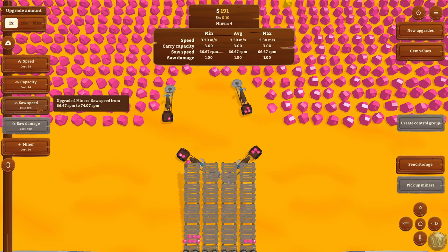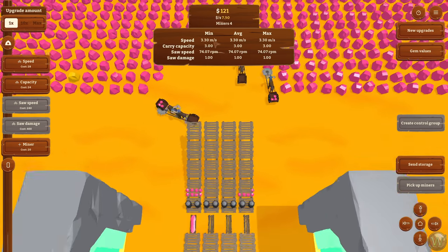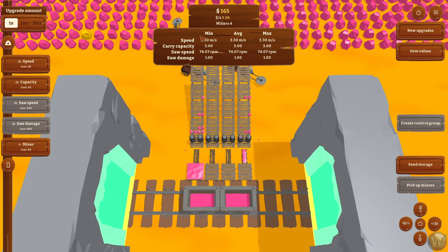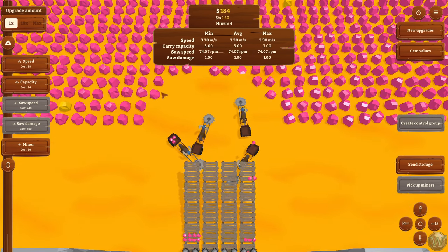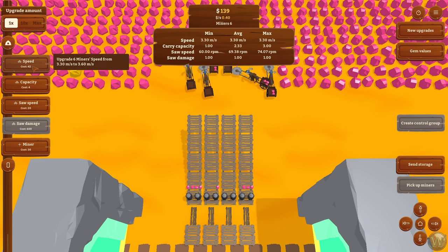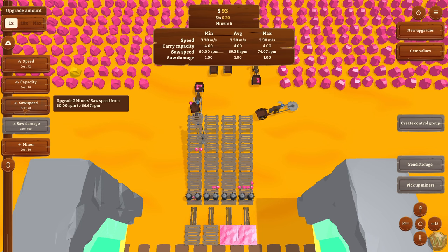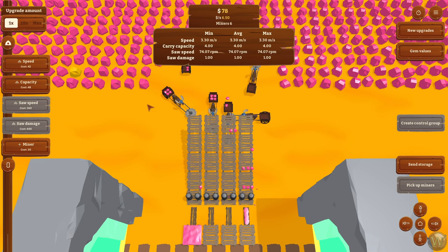I didn't really look at why the math here is like 66.67 and then 74.07 — there might be something to that. This table up here also shows, depending on which thing you've clicked on, the minimum, average, and maximum for each statistic for those items. So you can make sure everybody is up to the same spec. If we added another miner or maybe two of them, you can see there's a minimum still of three because we haven't upgraded their speed yet for those two. The 3.3 is the maximum. If we upgrade those two, that gets them up to 3.3 and you've increased their capacity.